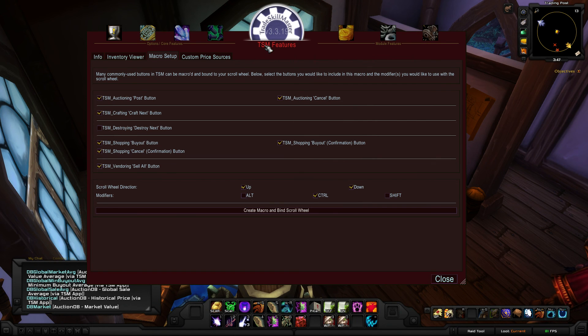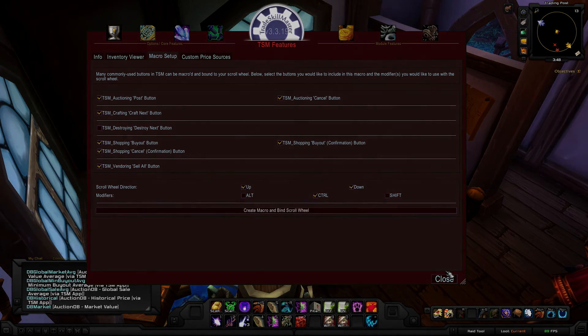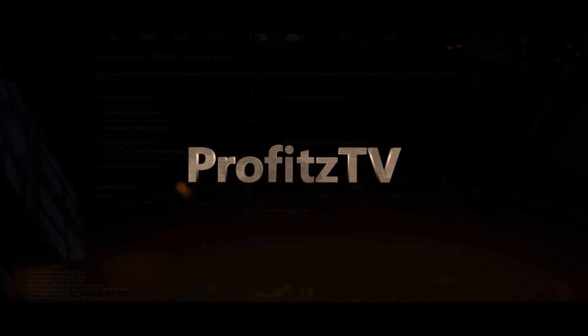At this point, guys, you are set up with the sniping option in TradeSkillMaster version 3. You have a macro now bound to your scroll wheel to buy things rapidly, holding down that control key, and you are ready to go. Thank you for stopping by and listening to this video. Give it a thumbs up, click that sub button on the YouTube channel, and I'll see you in the next video. Happy gaming and happy earning.